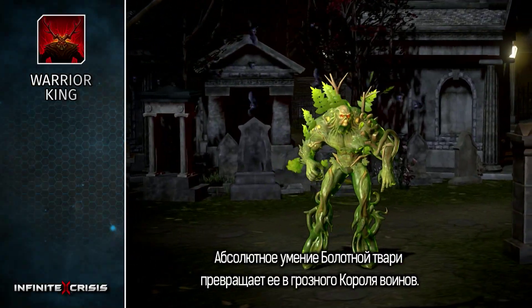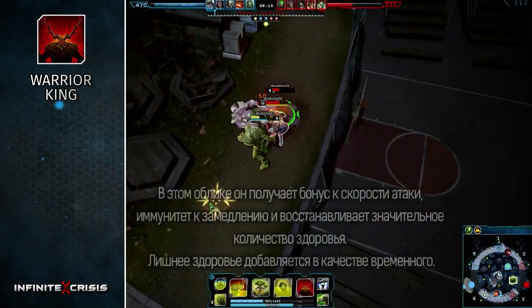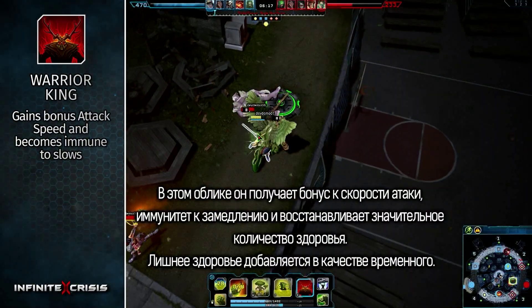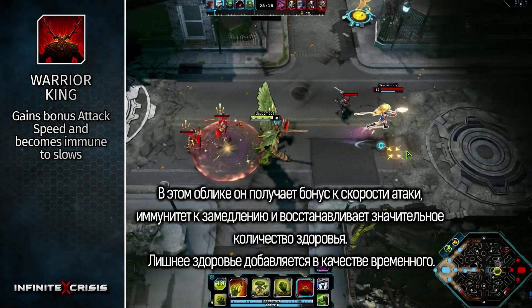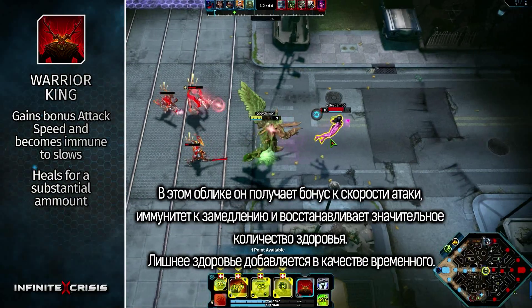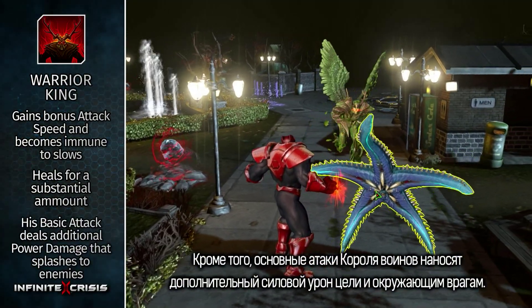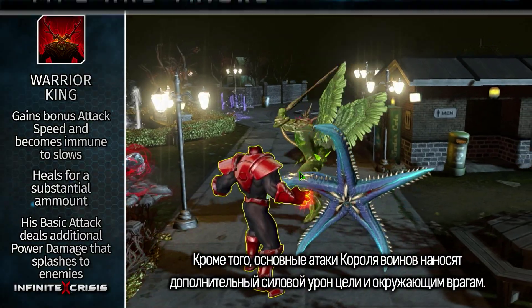Swamp Thing's ultimate transforms him into the formidable Warrior King. While active, he gains bonus attack speed, becomes immune to slows, and heals for a substantial amount. Overhealing is converted into temporary health. Additionally, his basic attack deals additional power damage that splashes to nearby enemies.